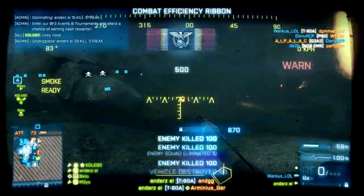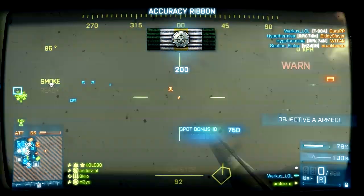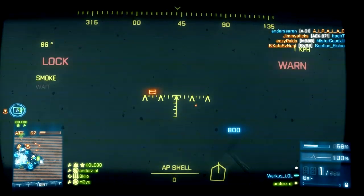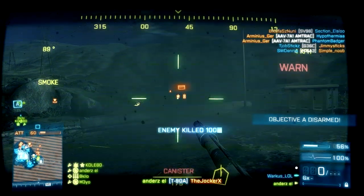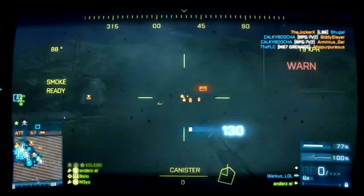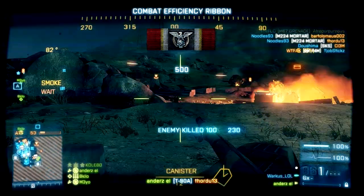This server has one of the kill streak cameras, and right here I'm trying to shoot into a ton of people. I think I only got like one or two kills though — the gunner got most of them. And that's something good too: you actually get 50 points for a kill assist now when you are the driver and the gunner kills someone. I haven't actually played that much chopper, jet, or tank since the update, so I'm not entirely sure.